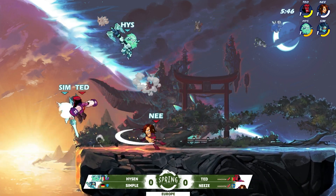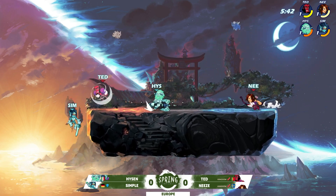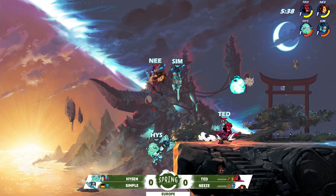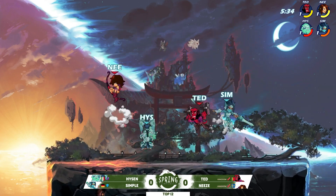Nice interrupt there from Nese, making sure the launch of that neutral light from Simple doesn't connect, and Simple has to avoid the edge guard — still gets the wall touch, he's good. Big side signature. Simple had to spend everything — those sweat beads — just so he can get back on stage.